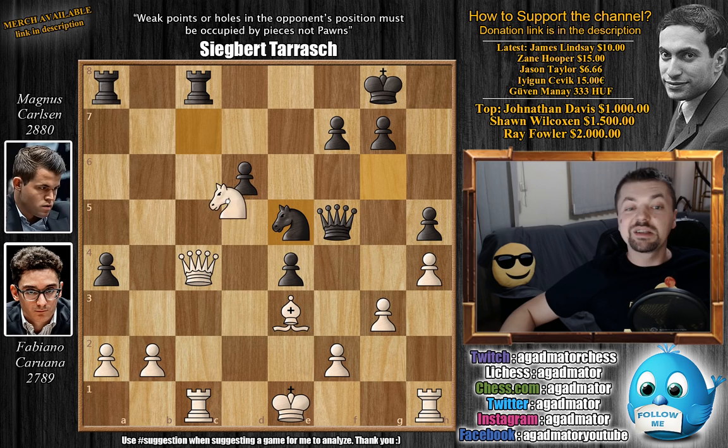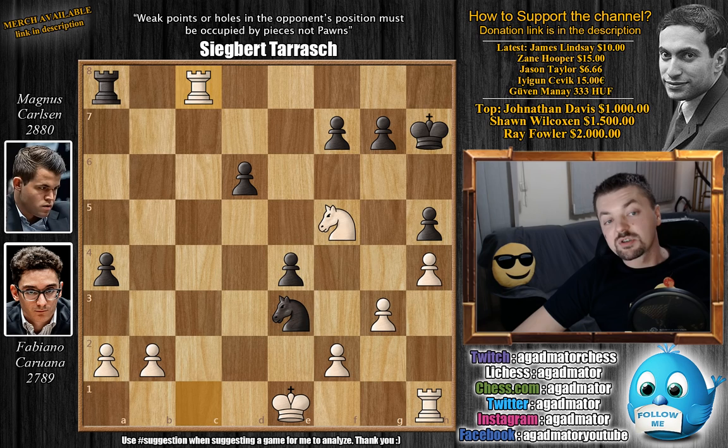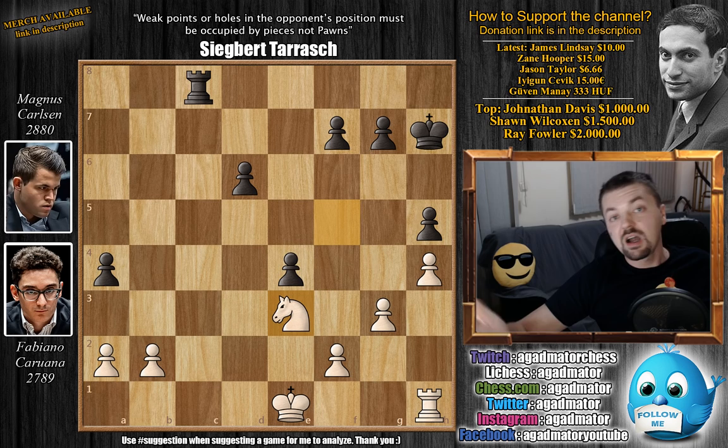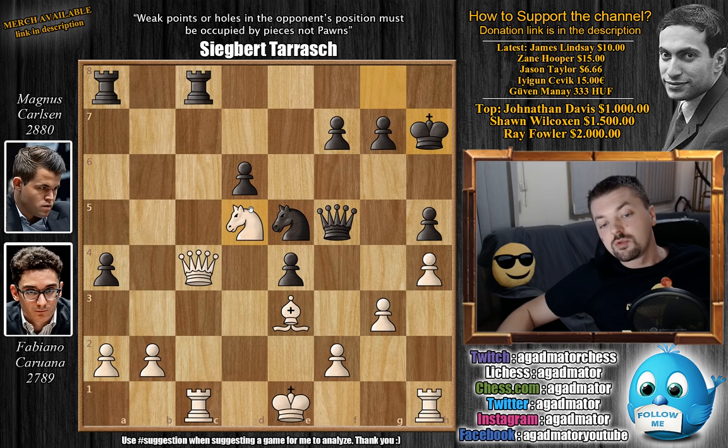Carlsen played bishop captures on c7, knight captures on c7 — yes, Caruana has won a pawn, but Carlsen goes knight to e5 with an attack on the queen and threats of the knight coming to f3. It's not at all clear how to defend this. The knight can also come to d3 with check and pick up the rook on c1. Caruana tried knight to d5 — a very nice idea — but Caruana was too far down on the clock. The idea is: if Carlsen captures the queen, then knight e7 check, Carlsen moves the king, knight captures on f7, and after captures, captures, captures, captures — Caruana would actually be up a whole knight with most likely a winning game.